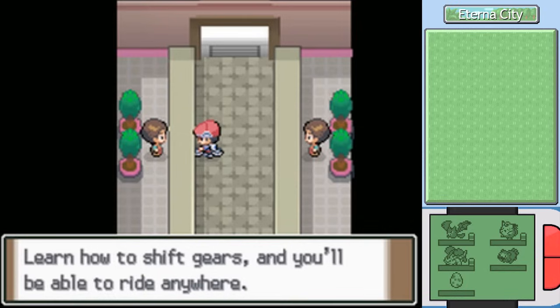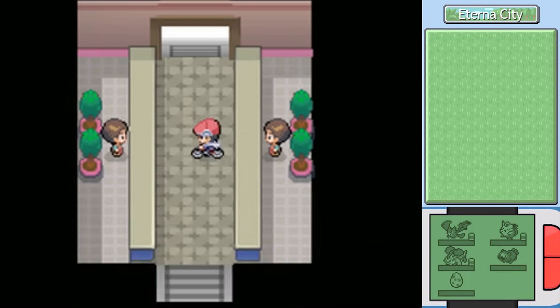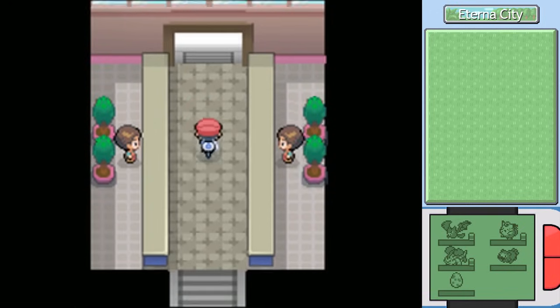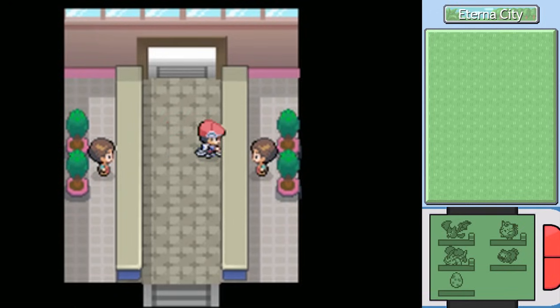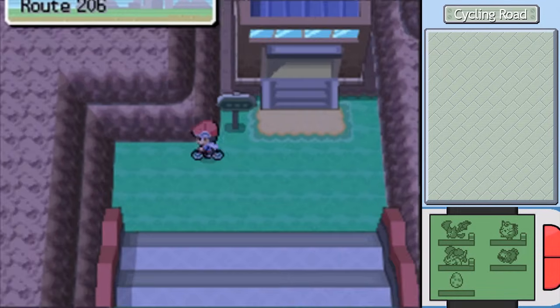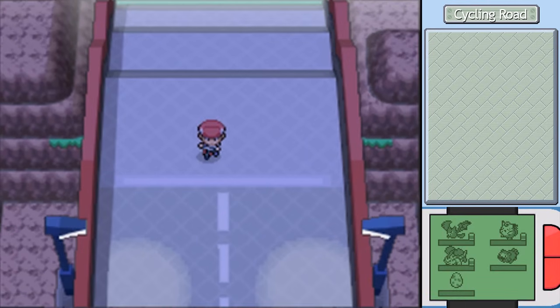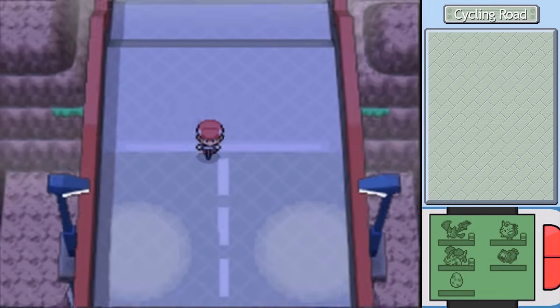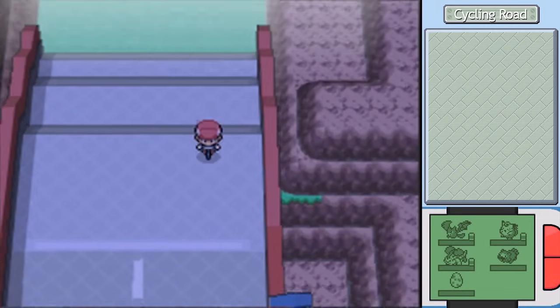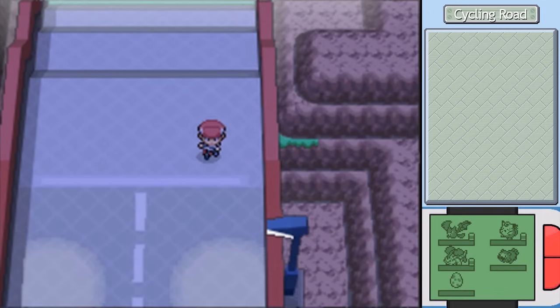Learn how to shift gears and you'll be able to ride anywhere. Is there like a mirror in the middle of this room that only I can pass through? It's totally symmetrical and they say the exact same thing — really creepy. Welcome to Route 206, otherwise known as Cycling Road. Every Pokemon game — well, most Pokemon games — have one of these, and this one appears really early. You're always going to be moved downward because the road slopes downward and we're on a bicycle. You can't get off your bike here.